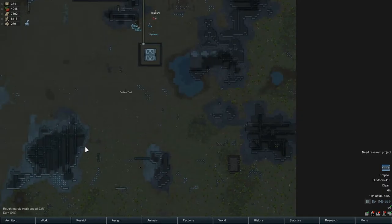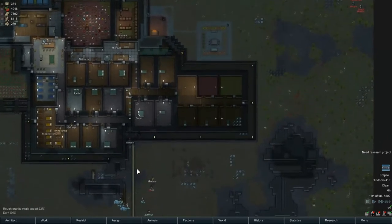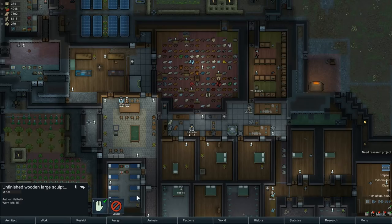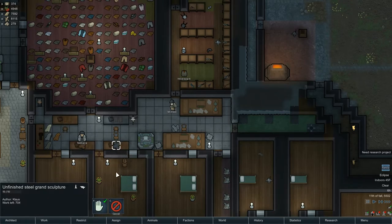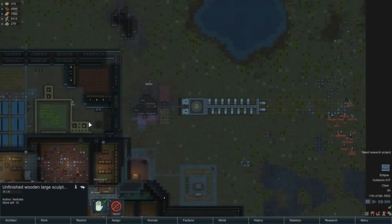We've got our people kind of scattered around the place bringing in stuff, and a couple of them are eating. Natalia almost got finished with that work of art, and Michael — what are you doing? Making a grand sculpture. I left that table open to use any material and he jumped right on that. 500 silver is heading its way to become something — probably not going to get that one built though.